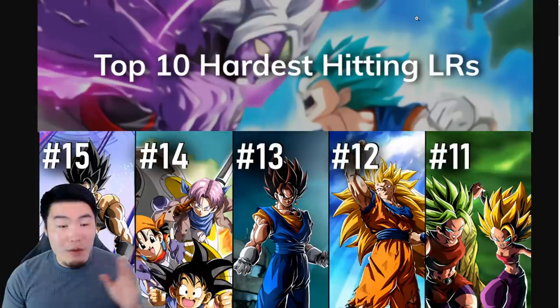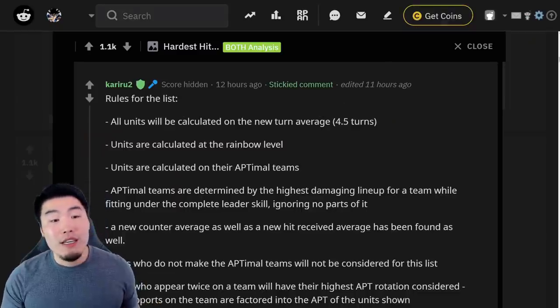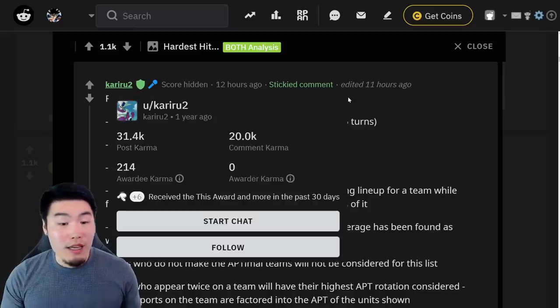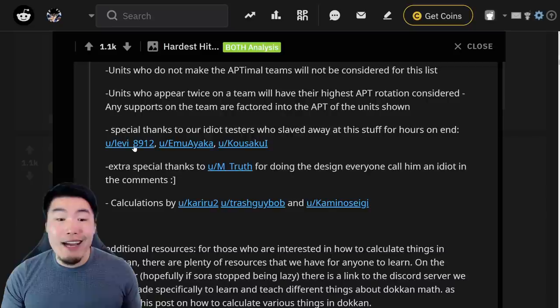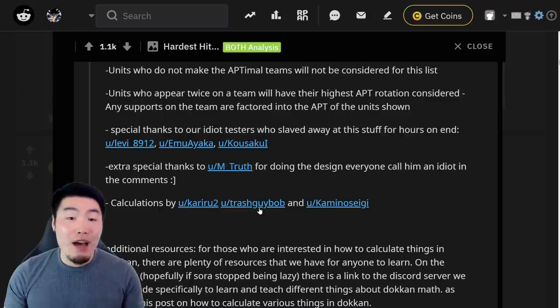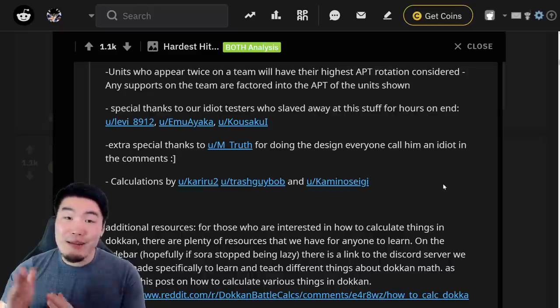Before we jump in, we got to give a big shout out to all the people that made this list possible, including Kariru 2, Levi underscore 8912, Imu Ayaka, Usaku Ai, M underscore Truth, Trashguy Bob, and finally Kamino Segi. If I butchered any of these names, I do apologize, didn't mean to, but these are all the amazing people that worked their butts off to bring this list to us, so we really appreciate it.